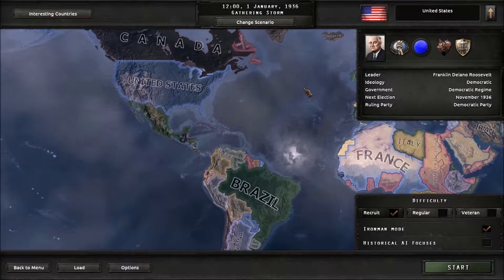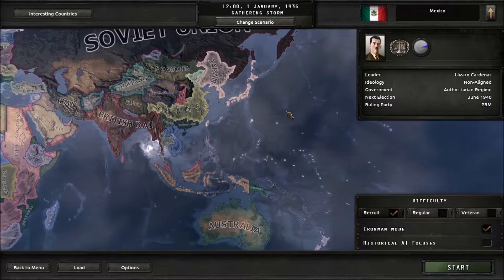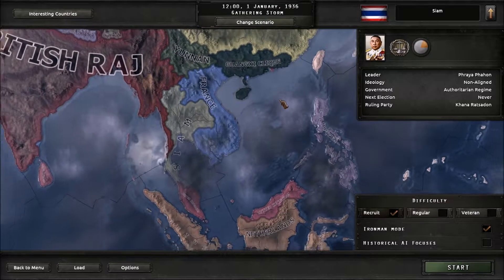You can be the United States recovering from their Great Depression, or even someone like Canada, or Mexico, or you can get in here nice and close and say I want to play as Siam during the Second World War.